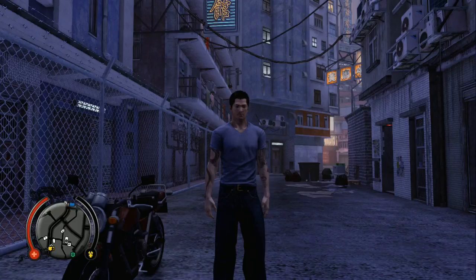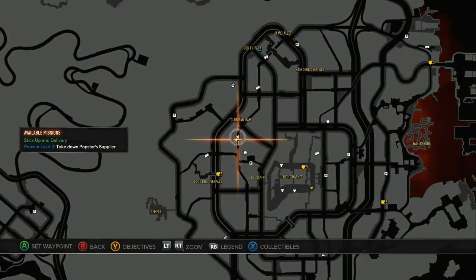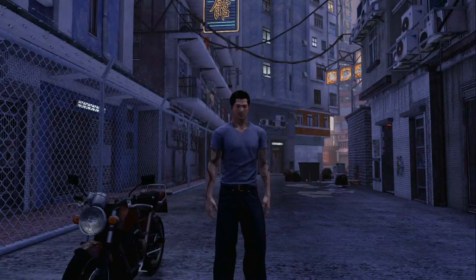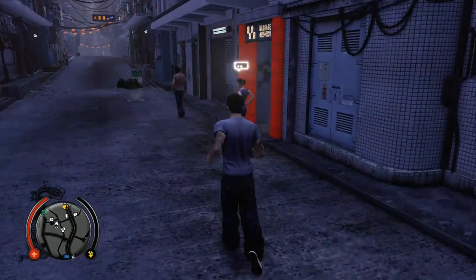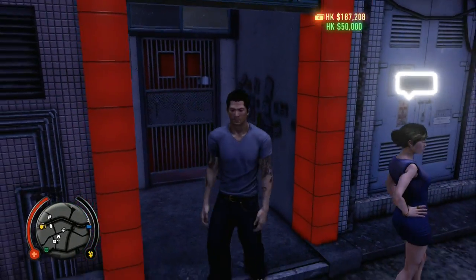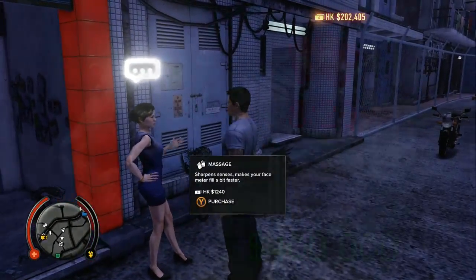This next one is probably the easiest one to find. If we look on the map, here's the massage parlor and here's your apartment. All you have to do is go to the massage parlor and it's sitting in the doorway. It's the easiest one to find — $50,000. Get yourself a nice massage while you're here.